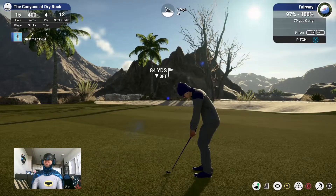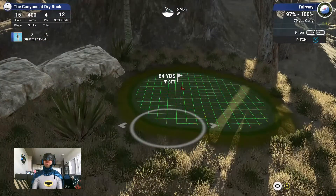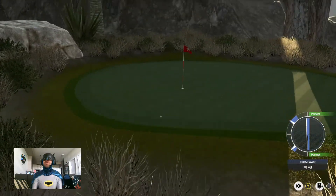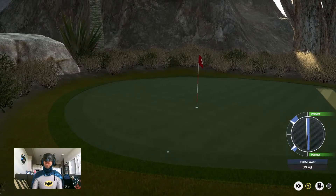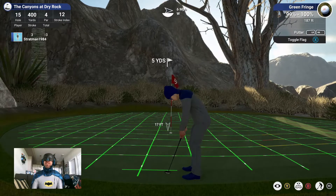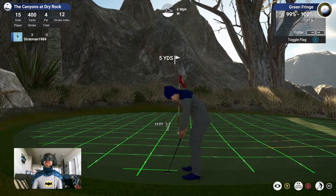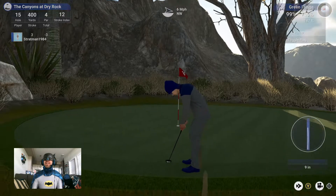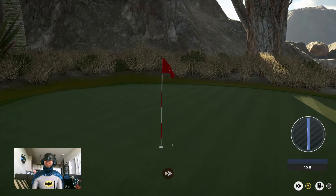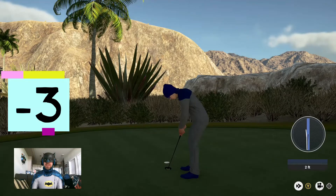I'm going to have to get a bit sneaky with this pitch shot and try to hit it if anything just a bit short. Hits short — just a bit too short. The right play, but I just put a bit too much loft onto it. So now we're putting out of the fringe, way off to the left here, as it speeds towards the hole. Just missed it. I would say that's a very good par to make on that very tricky green.